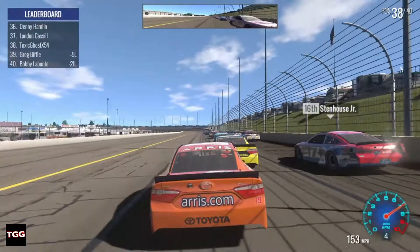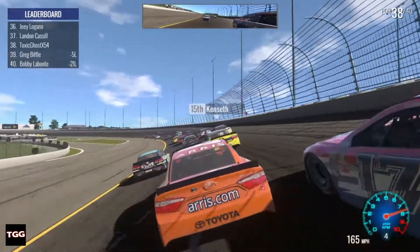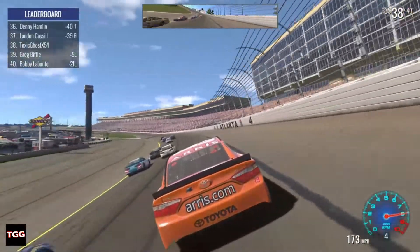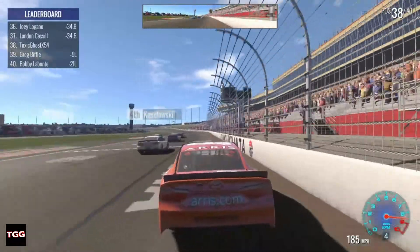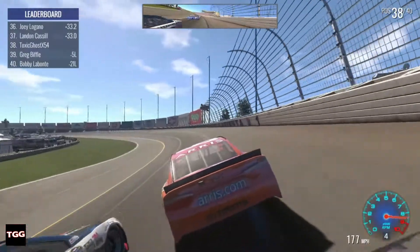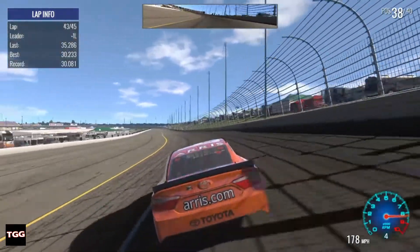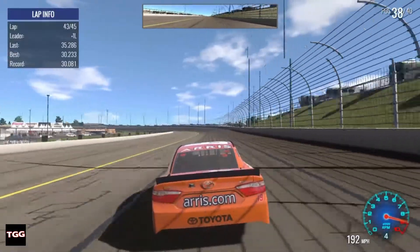I think Greg Biffle's out of the race too. Why am I glued to his bumper? That's the second time in just a couple laps that I've drafted someone off the turn and just gotten glued to their bumper. Holy crap, this car's a rocket. Now I'm only one lap down! If I can make it all the way back around the track two times faster than everybody else, I can start gaining some positions.